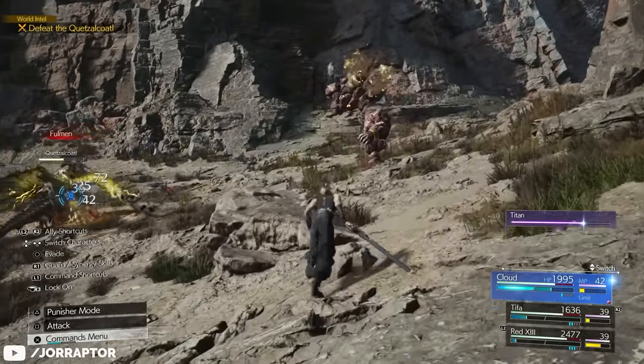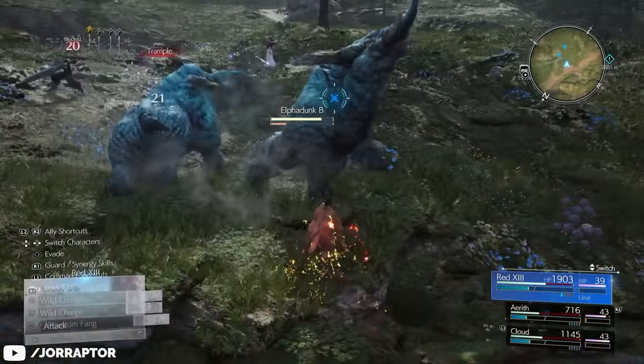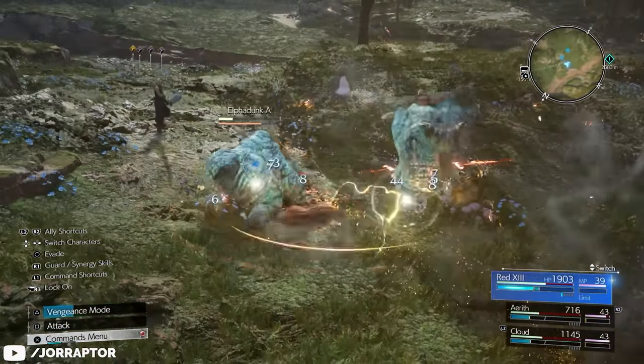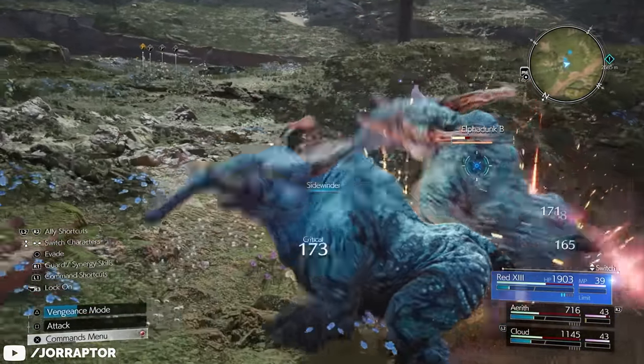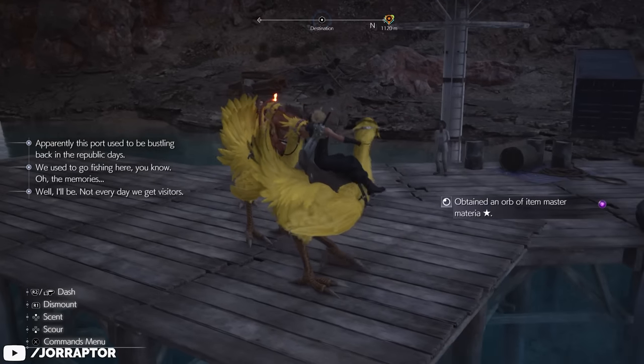You can already get really overpowered early in Final Fantasy VII Rebirth thanks to special materia — for example, one that creates a big shock blast around you. You can easily miss it. I want to go over other amazing upgrades without any story spoilers, so let's go.